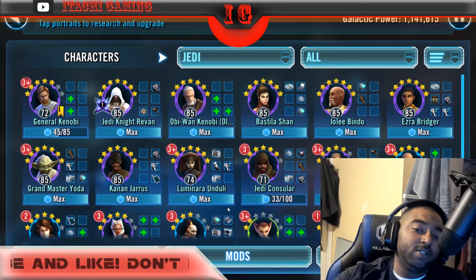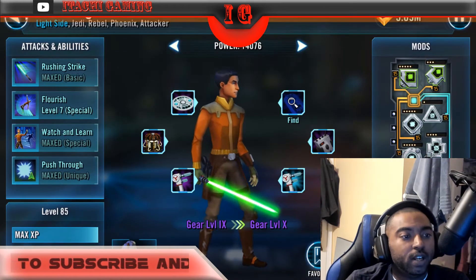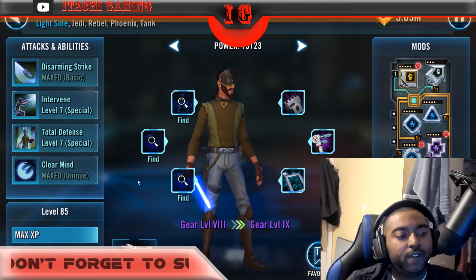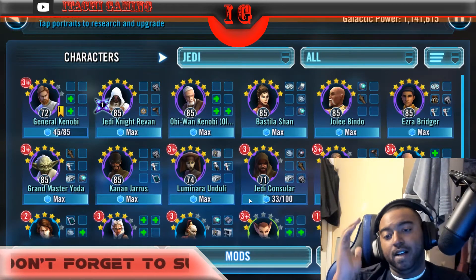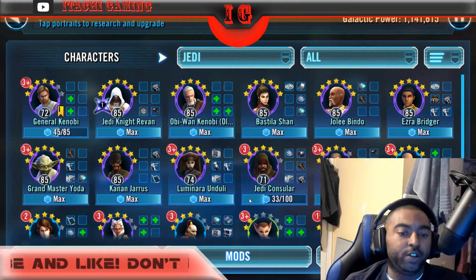Your first two seven-star Jedi should have been Ezra Bridger and Kanan Jarrus. They should have been the very first two that you unlocked at seven stars, and they should be at least gear eight right now — maybe even gear nine or gear ten, depending on how you're focusing your progression.